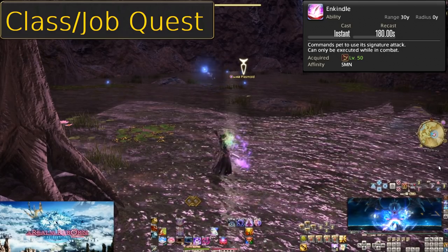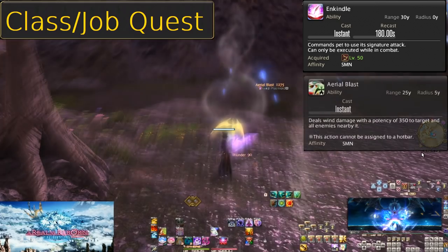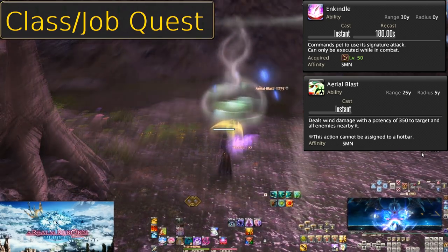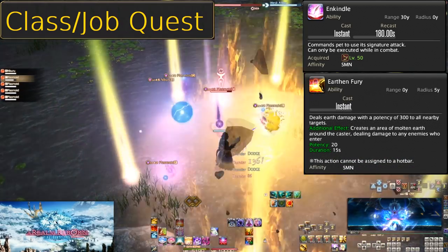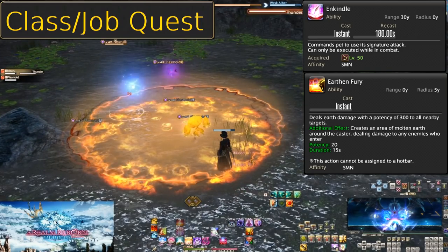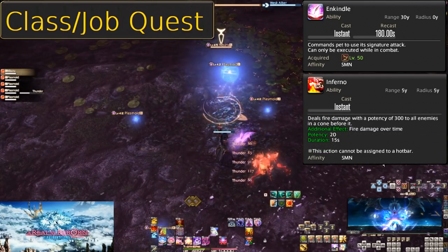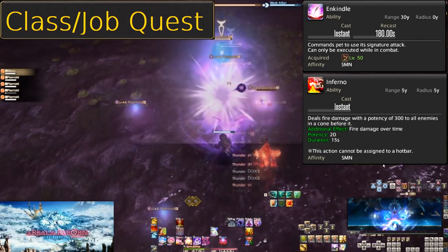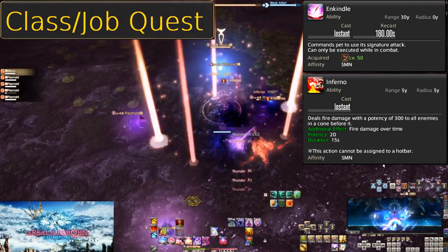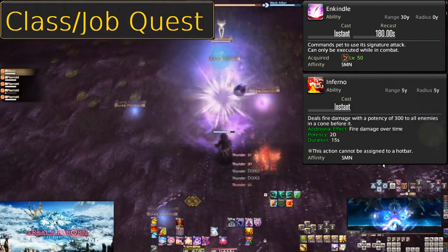Level 50, Enkindle. On a 180 second recast, this is an OGCD pet command that tells your pet to use their signature attack. Garuda has Aerial Blast — 350 potency to a target and all enemies within 5 yalms. Titan has Earth and Fury, centered around Titan: 300 potency hit plus an AoE puddle for 15 seconds at 20 potency per tick, totaling 400 potency per enemy. Ifrit has Inferno: 300 potency in a cone in front of him, and a DoT on all enemies hit for 20 potency per tick for 15 seconds, also 400 potency total. However, the cone shape makes it worse than Garuda's or Titan's full circles. Weave these in wherever you can.